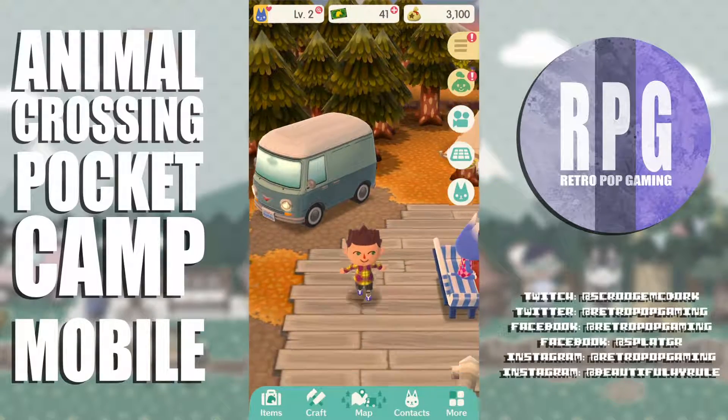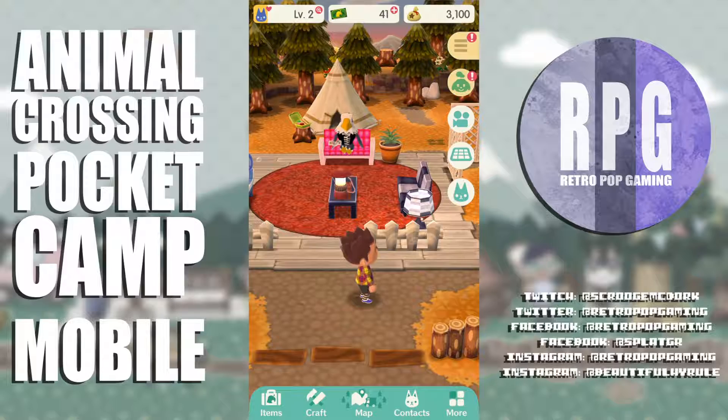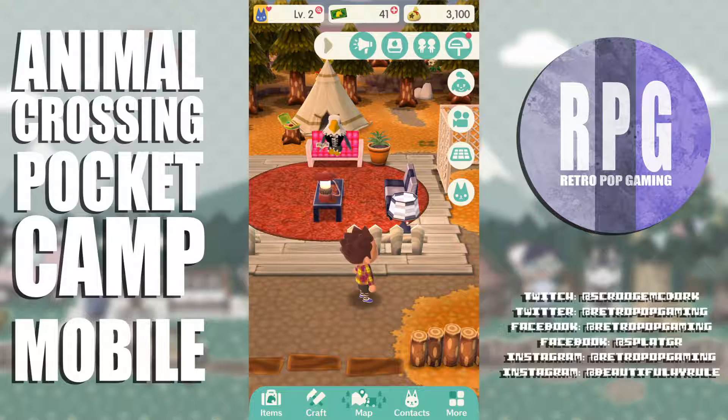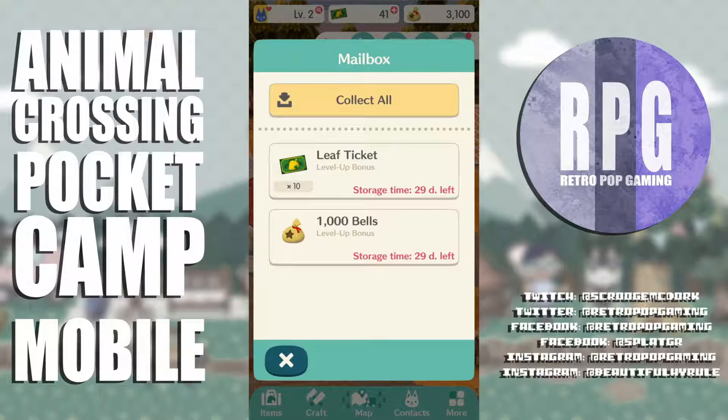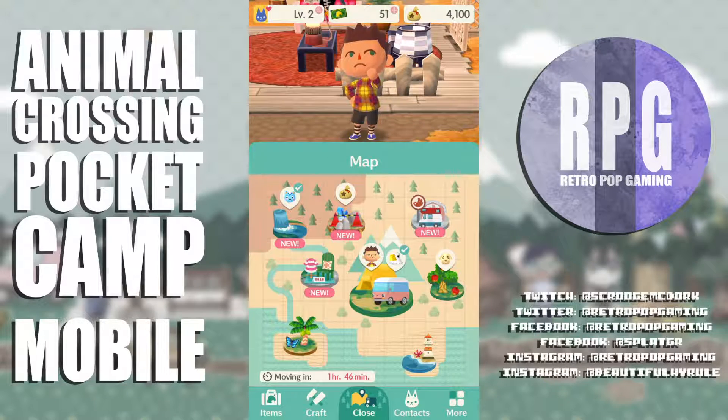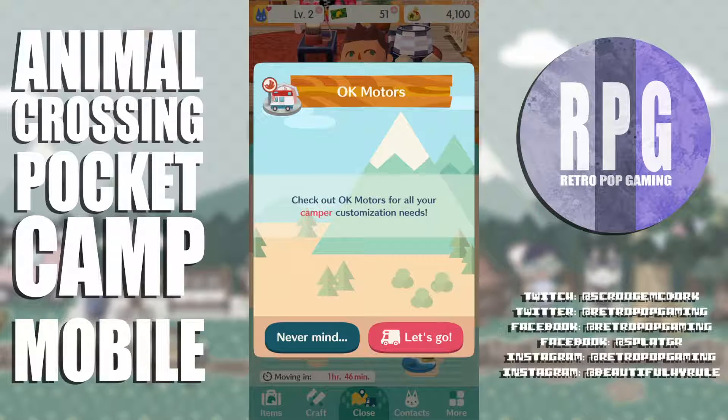This is pretty fun — I am enjoying myself. Let's check the mail — leaf tickets and bells! Storage time only lasts 29 days, so make sure to check your mail. I see a camper place in the upper right — OK Motors, check it out for all your camper customization needs. Let's go.